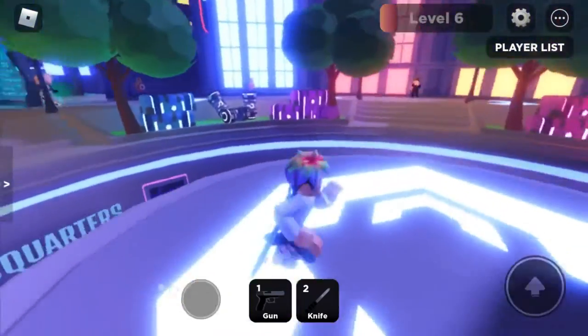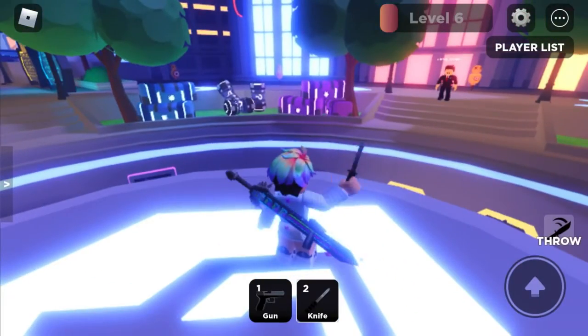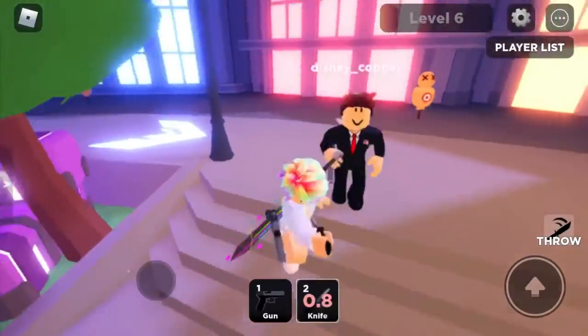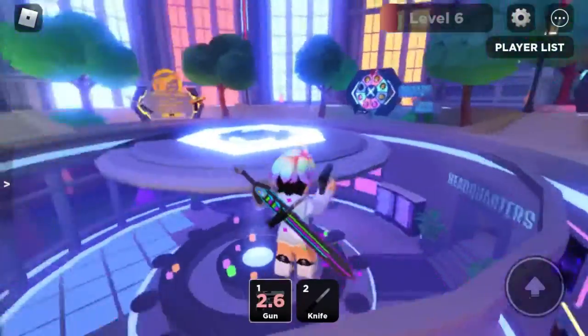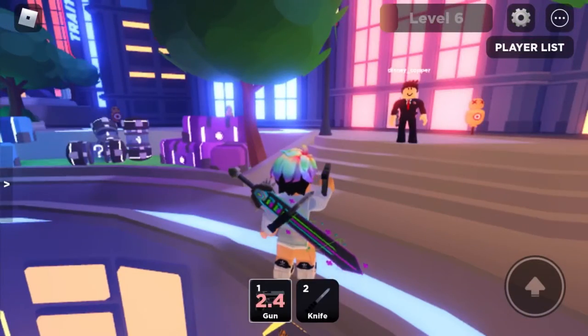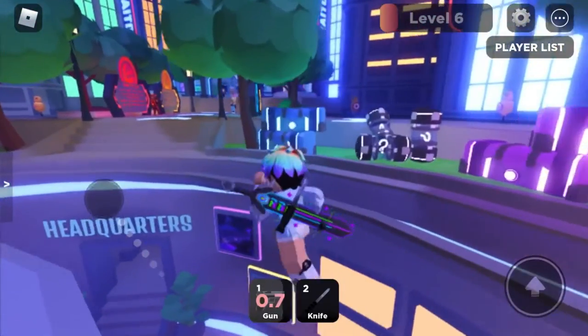These two weapons at the bottom are the gun and knife. You can try to practice here — for example, you can't actually kill but it's just like a practice. You can just shoot the guy, so there we go — you can just shoot people.